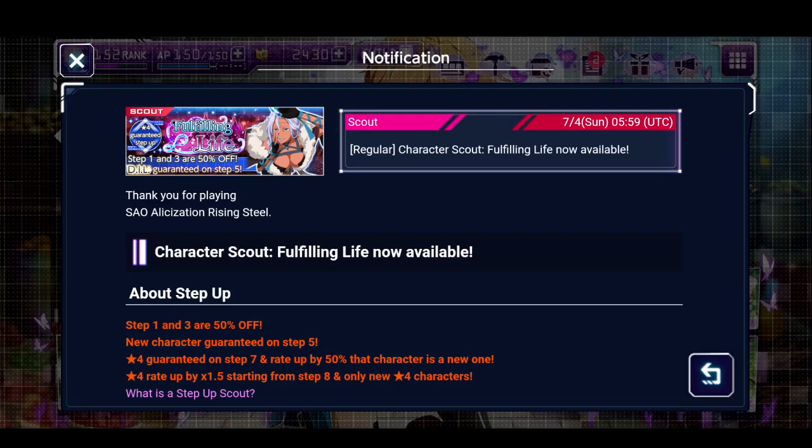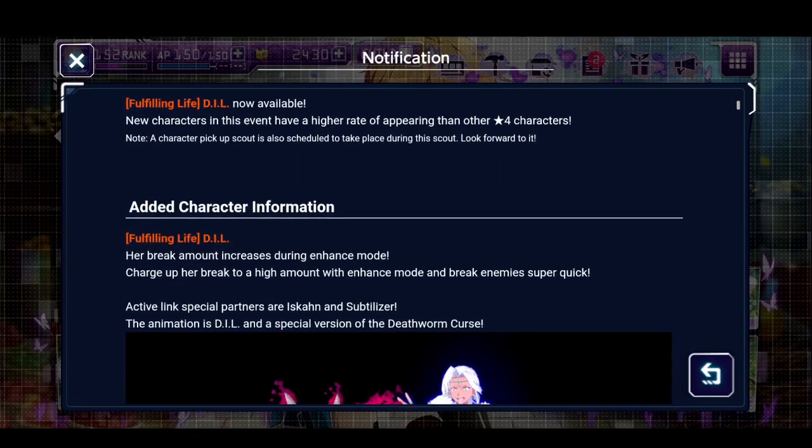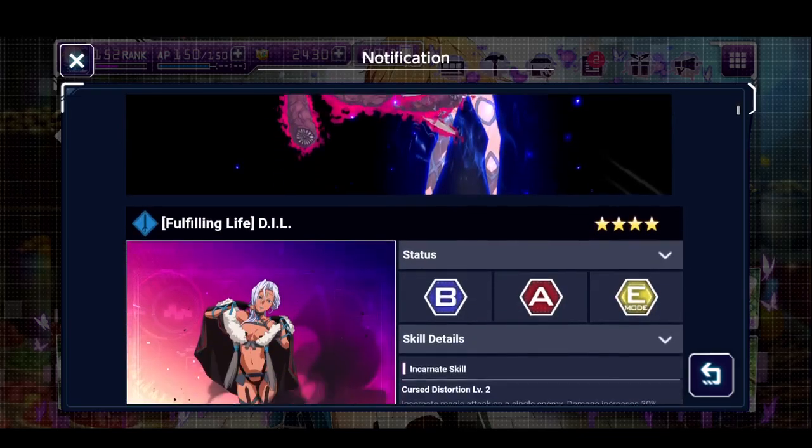I don't know if it's just this banner to entice people to summon more before they drop some hype characters — maybe the next bikini or swimsuit characters coming soon — but for her banner, if you make it to step five you're guaranteed to get Diel. So if you're chasing only one copy you're looking at a maximum of a thousand cubes, which is a really good deal. After step eight you're guaranteed a new four-star, which we've only seen them do on limited edition characters.